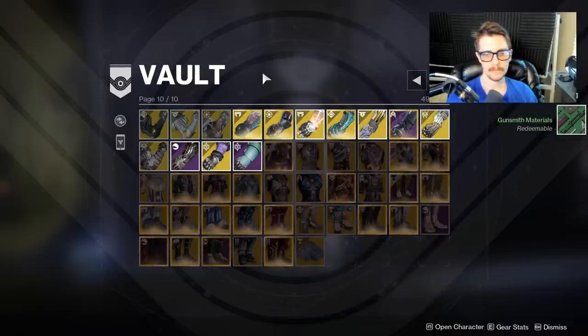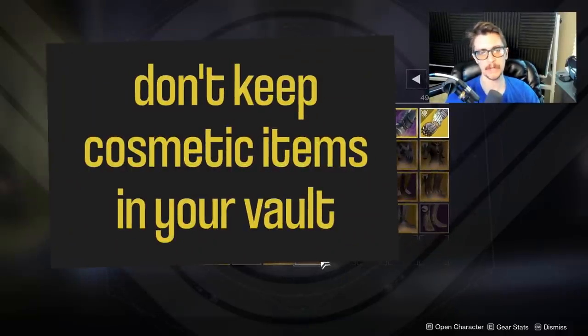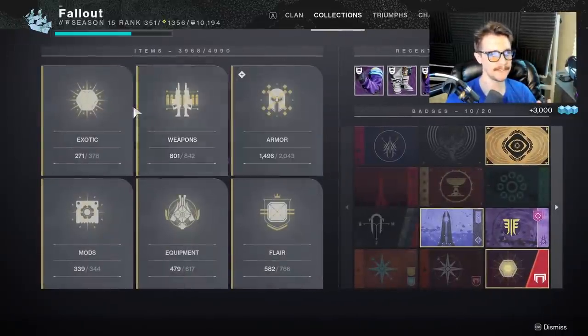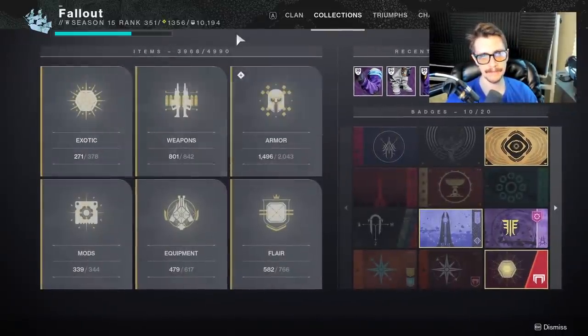I have a ship here — any ship or ghost shell or whatever should not be taking up any room in your vault. You can easily pull those from your collections. Pretty much anything that you can very easily pull from your collections, you should not have in your vault.